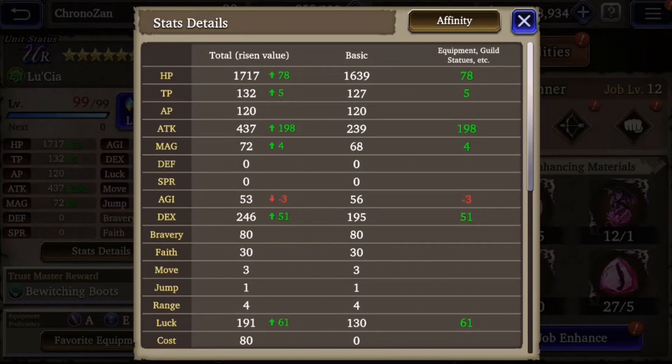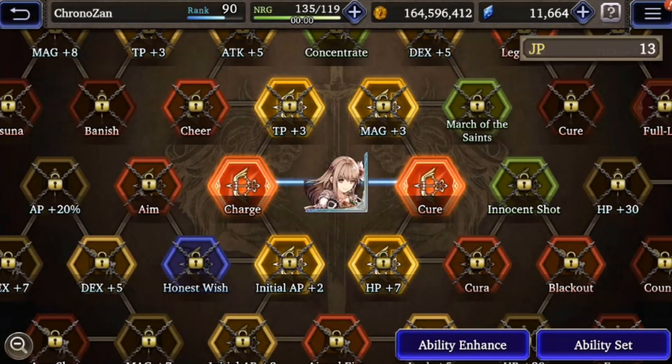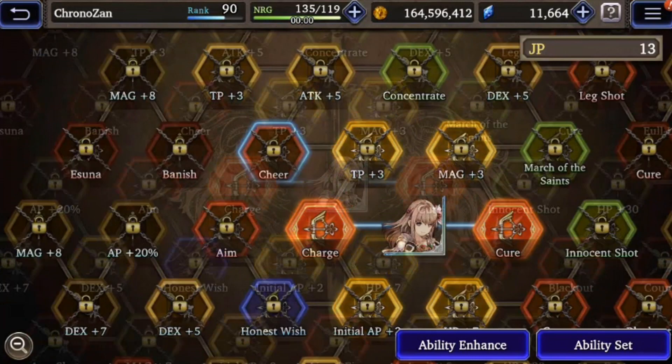In general, you'll want all mages to have maximum faith to increase their damage, but you'll have to evaluate the unit's build, what sub jobs you're using, and the role in your team to decide whether you want high or low faith. To increase or decrease faith you can use the guild barracks; to go higher than 70 faith on any unit you'll want to spam Fina's Cheer ability.